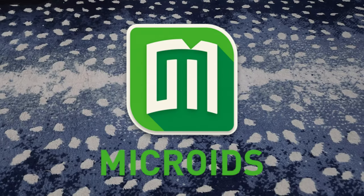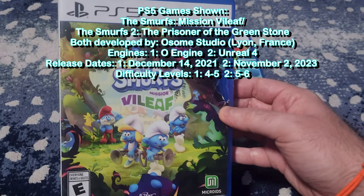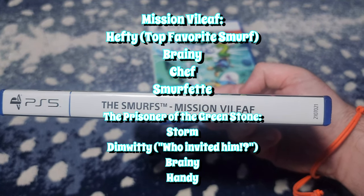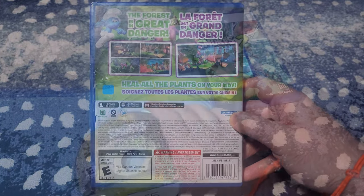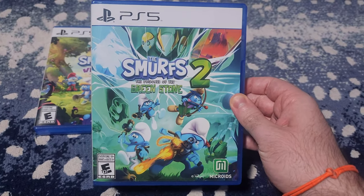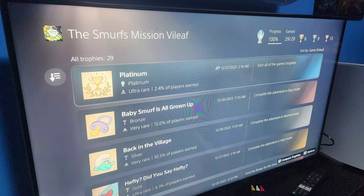Moving on to the modern era, we have The Smurfs: Mission Vileaf and The Smurfs 2: The Prisoner of the Greenstone, both developed by Awesome Studio in Lyon, France. The differences are you can play up to four highlighted Smurfs in respective missions depending on various chapters. While the second game performs better with Unreal Engine 4, the first one seems more fitting as far as challenges go. The second one feels like Ratchet and Clank and has time challenges that I personally do not like. Nevertheless, I ended up getting the Platinum for both games.